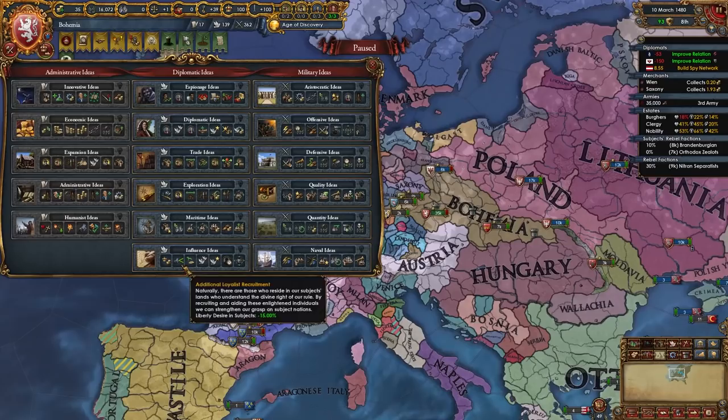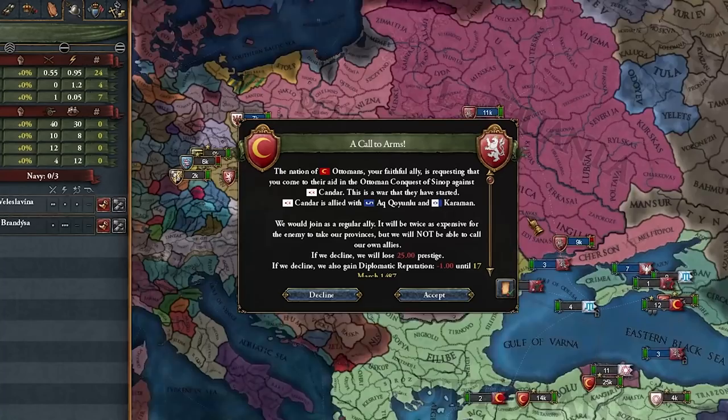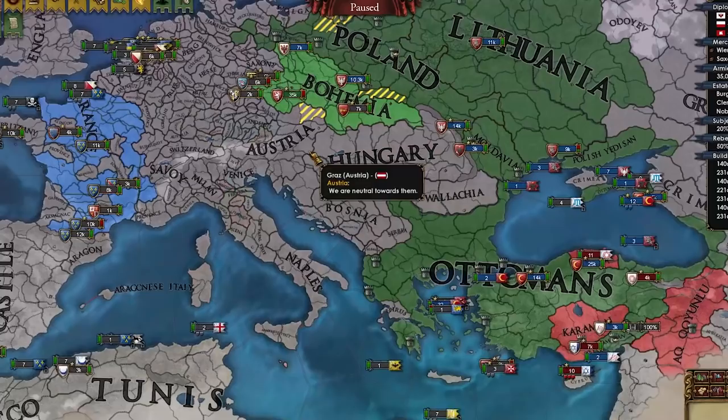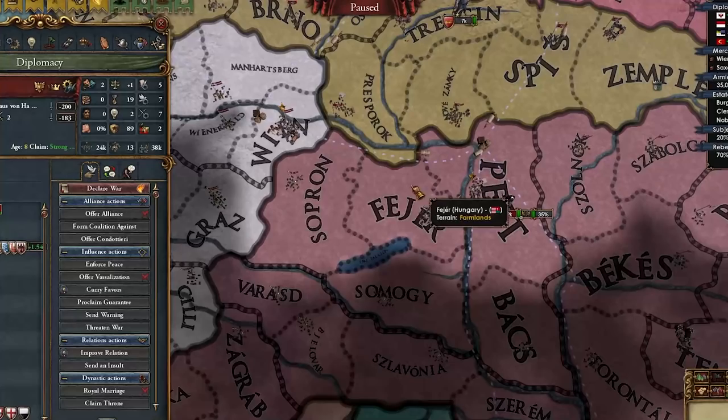I feel like we really have to go with Diplo or Influence for our next idea group. These guys will hate me less if I take Influence, but do I really need it? I don't plan on annexing these guys, so maybe we go with Diplo. The Ottomans keep fighting all of these other guys and I can't call them into my own wars. I just want to fight Austria and make them release Hungary.